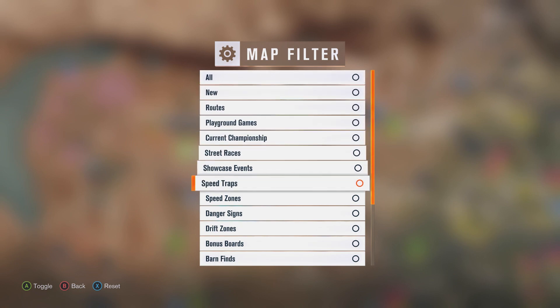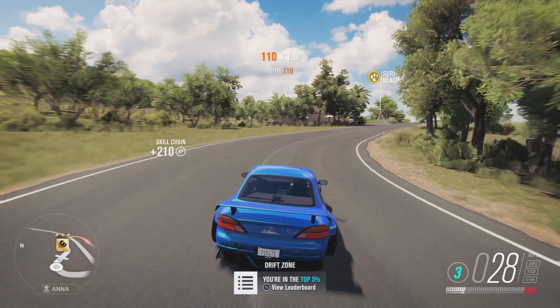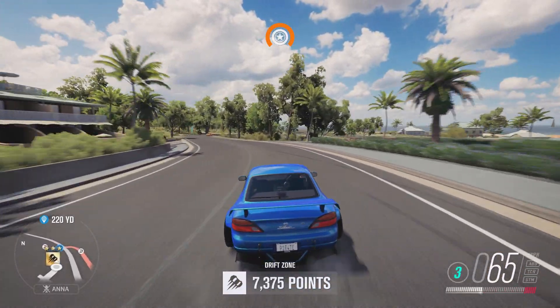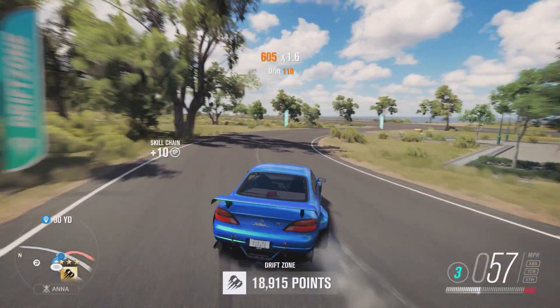Use the filter option on the map and select drift zones. By far the easiest and my favourite for 3-starring drift zones is the Silver Sands Drift Zone — you only need to get 25,000 points to 3 star this one. It's pretty easy; if you fail one way you can always turn around and go back the other way. Use manual and whack the car in 3rd gear, and as long as the AI cars don't get in your way you will easily get those 25,000 points and bag yourself 95,000 XP.